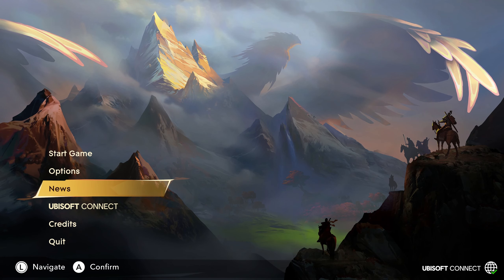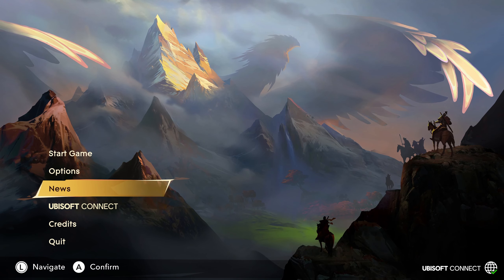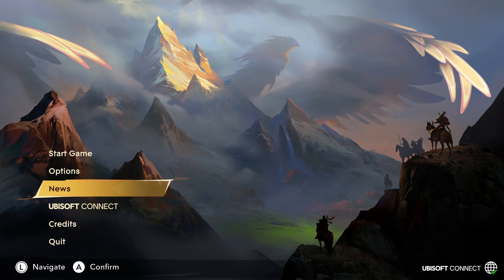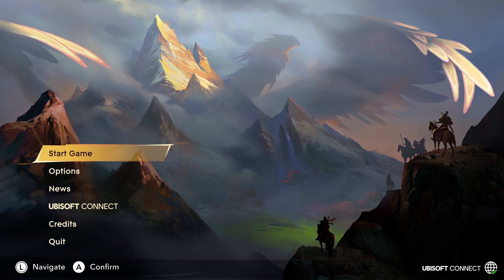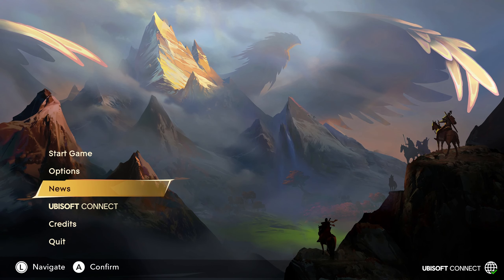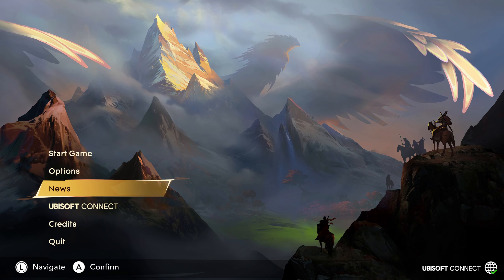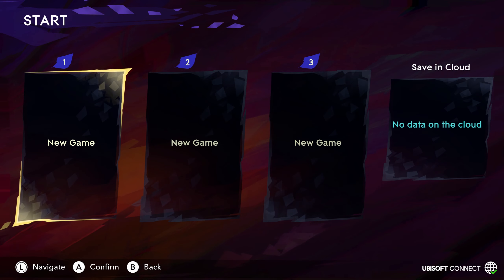I think the 3D Prince of Persias are pretty much the definitive versions of the series, because the original side-scrollers were pretty different. They do give you the main outfit that Sargon wears — the new main character, because you're not the prince in this one. It's very similar to the fully battle-damaged prince in Sands of Time. If you pre-ordered, you also get the Warrior Within outfit. They do have some callbacks to the original trilogy, so I'm excited to see what else awaits.